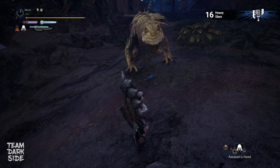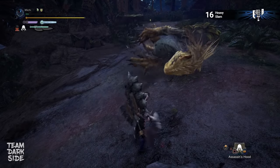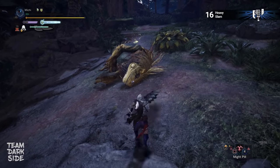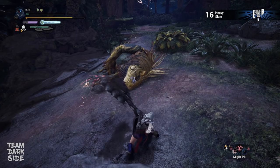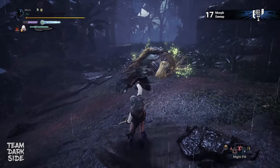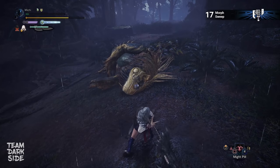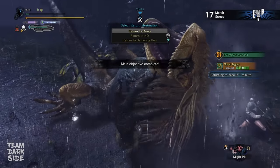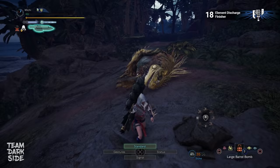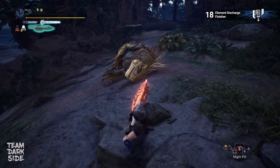Moving on to the Switch Axe — the heavy slam. As soon as we see the red glow on the weapon while swinging the axe, we are ready to hit the monster. The red glow indicates a 30% buff on top of the true attack of the weapon, but it only counts for those swings and disappears as soon as we enter the animation of any other attack. The morph sweep — an attack consisting of several round slashes where the second hit deals by far the most damage. The element discharge finisher: power phial Switch Axes give us a pretty big attack multiplier in sword mode which applies to the base attack, further extending the attack cap and making this attack stronger.